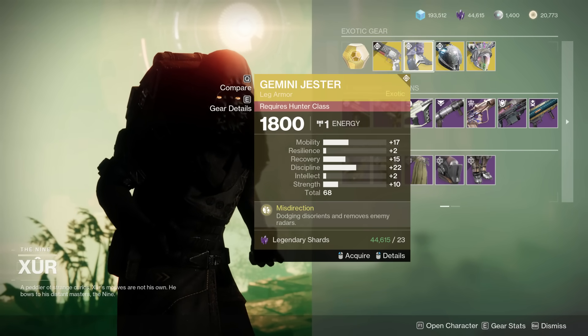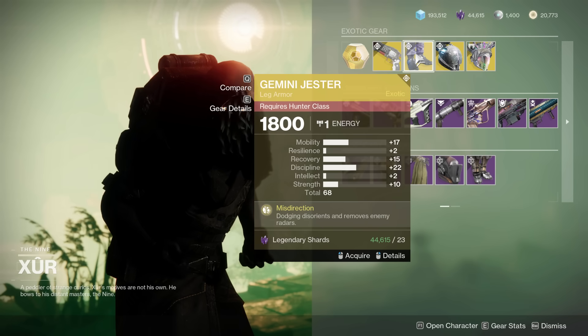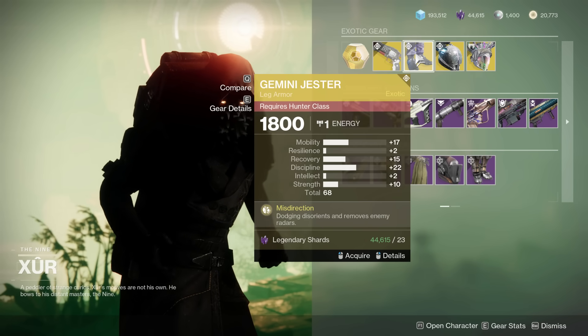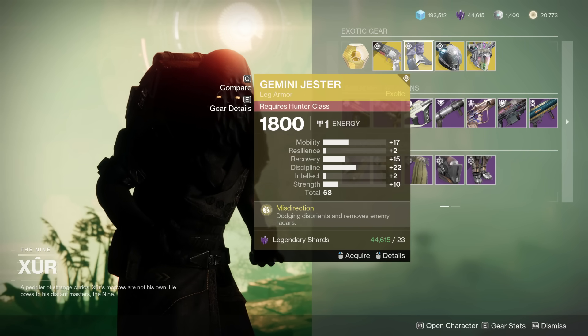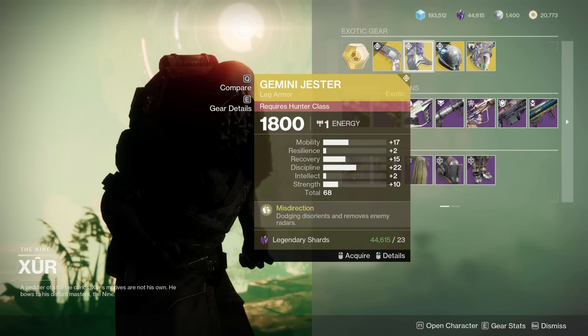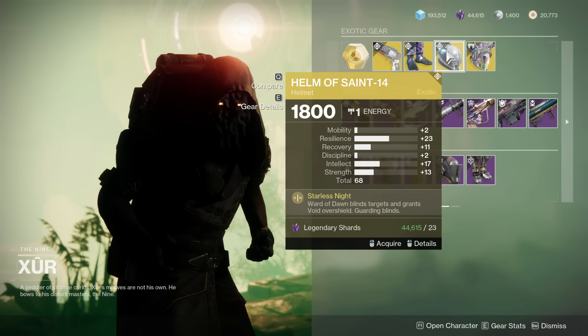The Gemini Jester with a pretty reasonably good roll — 68, mobility, recovery, discipline. You'd like to see more resilience for PvE; however, this is mainly a PvP exotic, so maybe a worthwhile pickup, but not the most meta exotic.